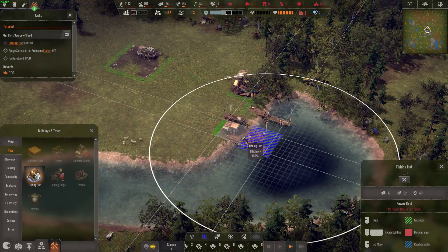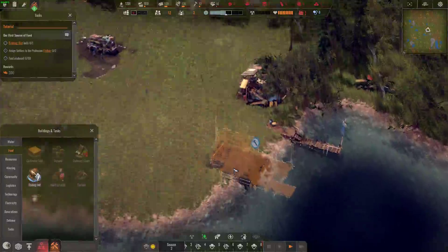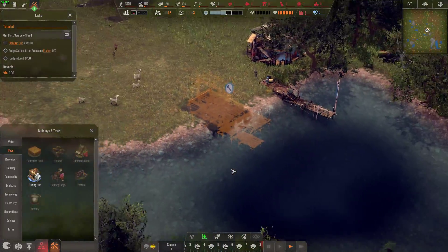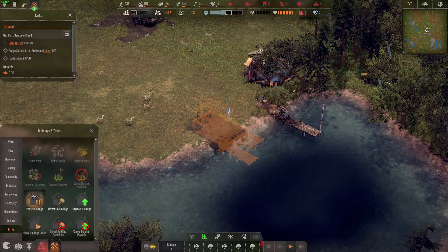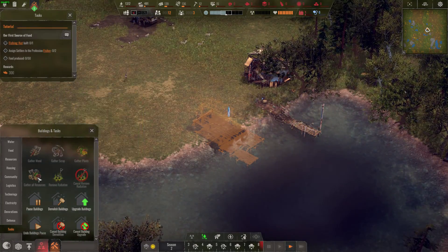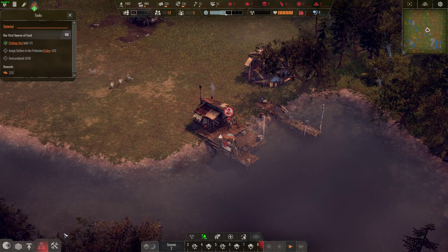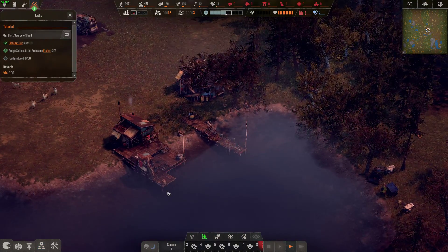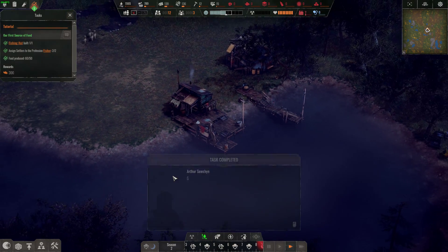Looking at where to put the fishing hut — checking efficiency, 100% efficient, let's put it there. Did a tree fall on our cistern? That's not good. Tasks are how you get wood, scrap, plants, remove radiation — all that stuff, but they're locked out so that must be coming up in the tutorial. We need to assign two settlers to become fishermen and wait to produce 50 wood. Good work.